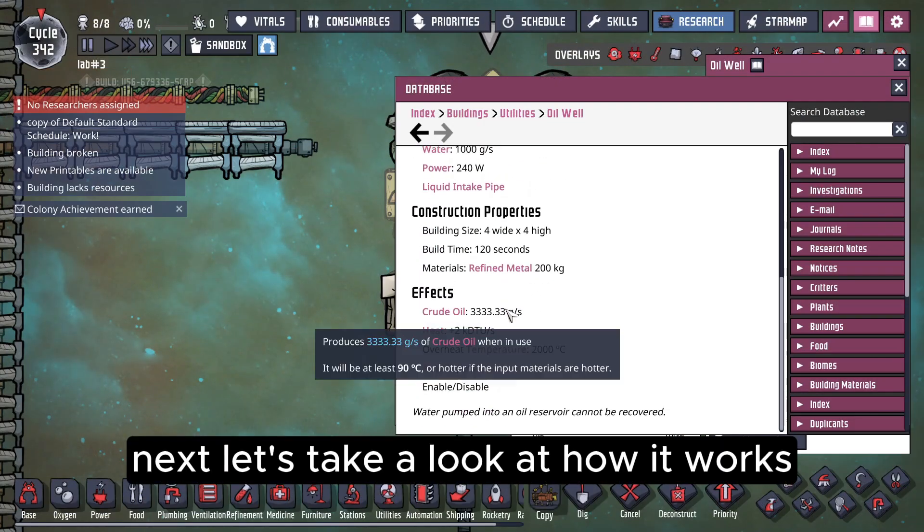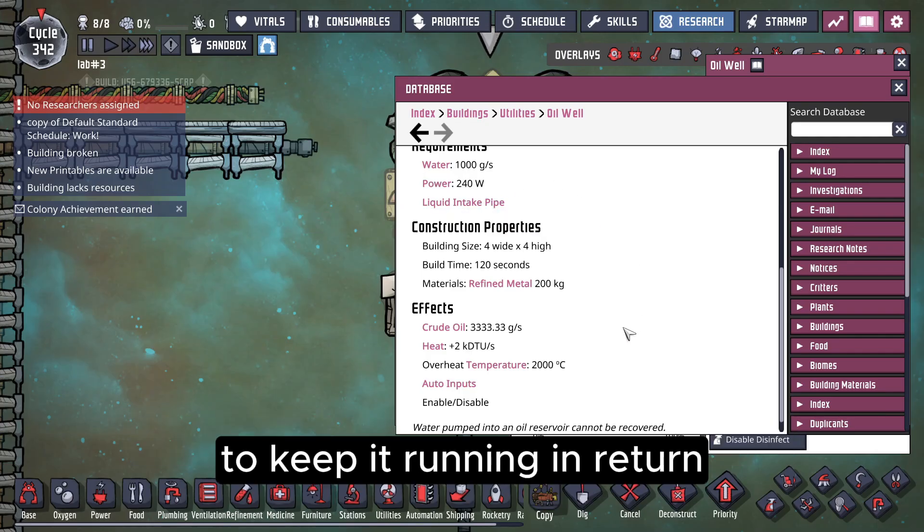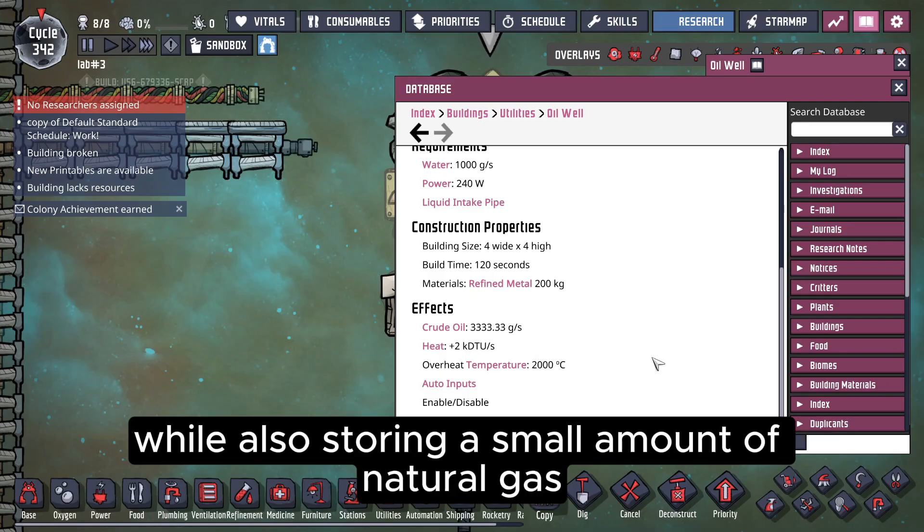But we still need to build a foundation to support the oil well. First, we need to supply it with 1,000 grams per second of water to keep it running. In return, it will produce 33.3 grams per second of crude oil, while also storing a small amount of natural gas.